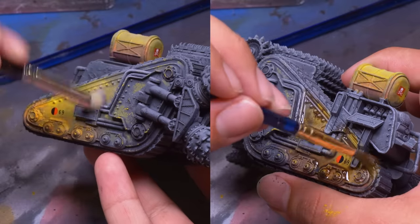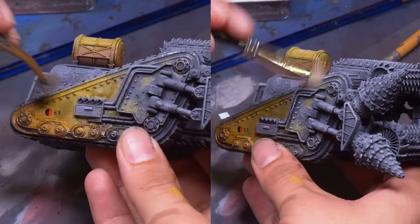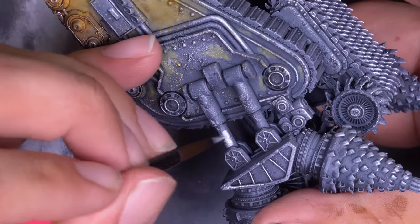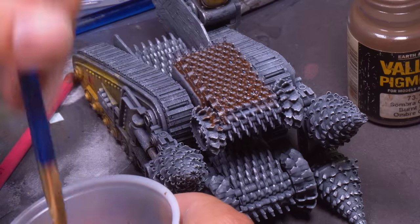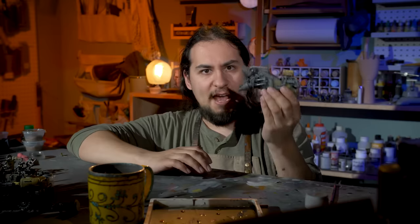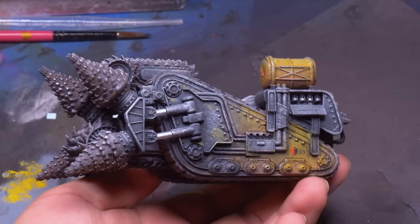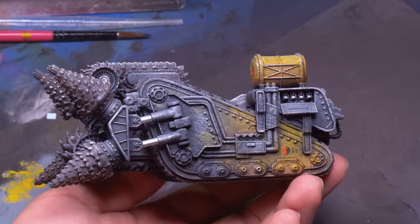I found some skulls and crossbones from the Krieg sheet that looked perfect on the fuel tank, and some Astra Militarum vehicle markings to show the designation of this drill — it's unit number 69. I drybrushed the whole vehicle with light gray and then washed with Agrax Earthshade to make the yellow look sadder. Then some sponging of very light gray and a dry brushing of silver all over the model. This guy painted up really quick — the only real painting was picking out the hydraulics with silver, then finishing with a good dunking of brown pigment powder. The Hades Breaching Drill: one of the oddest units in all of Warhammer 40k.